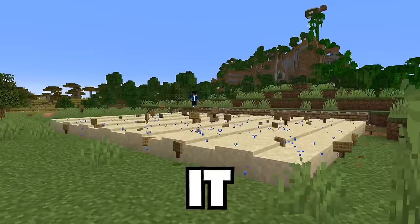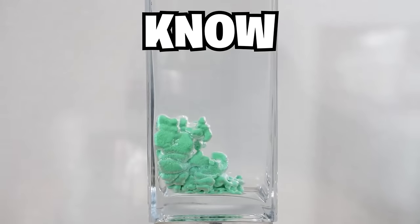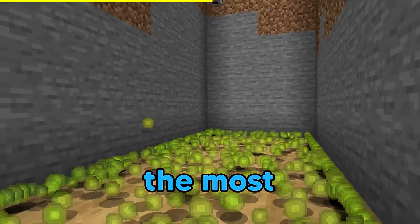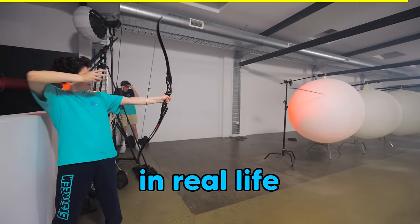If you drop sand into water, it will do this satisfying bounce. But did you know this also works in real life? Today we're testing the most satisfying Minecraft experiments in real life.